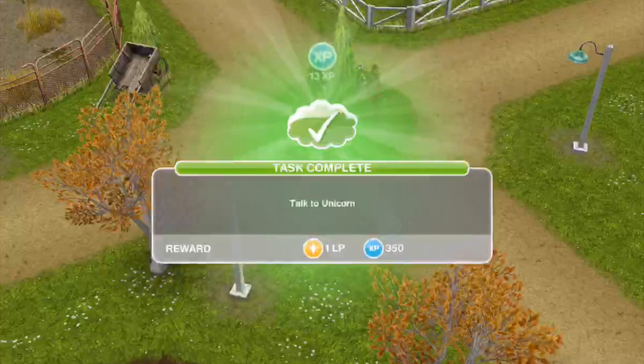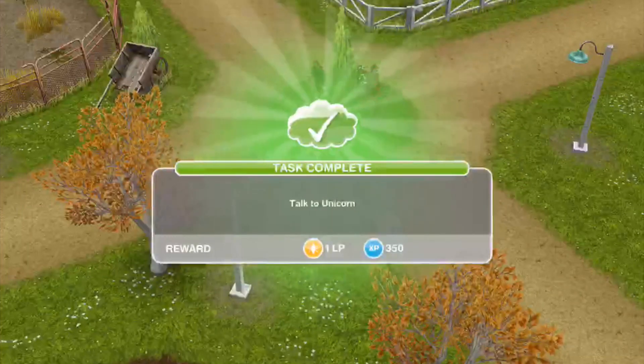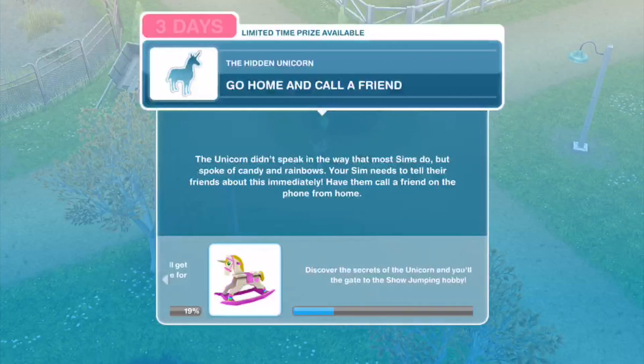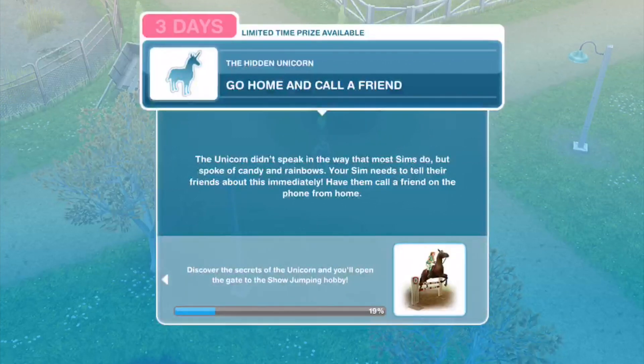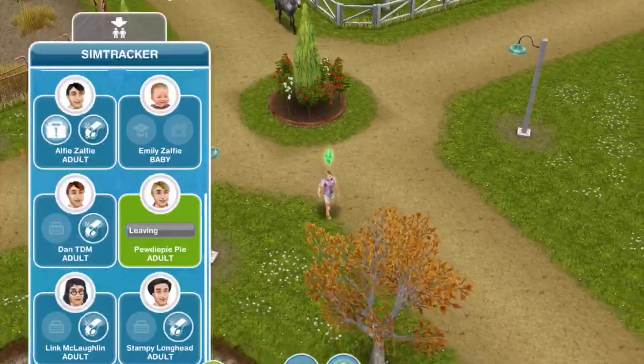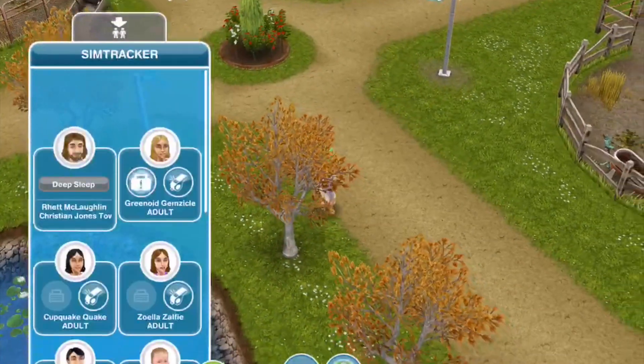Who's just finished talking to the unicorn? We got one of those LPs back after talking to the unicorn — nice. Go home and call a friend: the unicorn didn't speak like most sims do, but spoke of candy and rainbows. Your sim needs to tell their friends about this immediately — have them call a friend on the phone from home. I can't remember where Pewds lives.